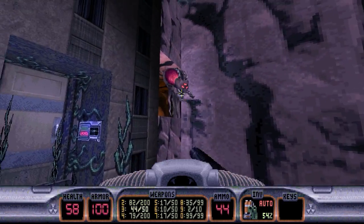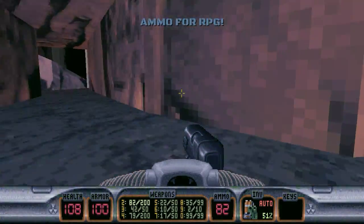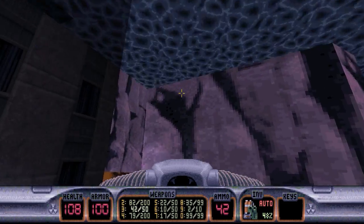We'll get rid of him. Oh, we have two Octobrains — my mistake. Get out of here. Atomic health, and we'll gladly take the RPG ammo as well. Let's go ahead and surface.